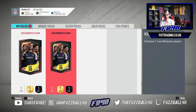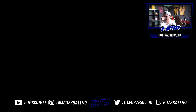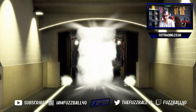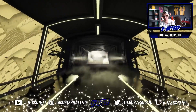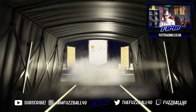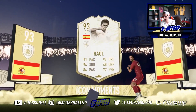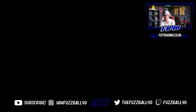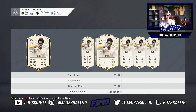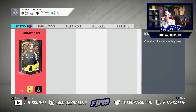For the first Icon Moments player: Spanish, never really a good start. I think that's Vidal, is it? 93 Vidal - it's not bad, it's decent. It's a decent card without being incredible. I'd say meh for that one - 300k, it's an okay one. Nothing special at all.